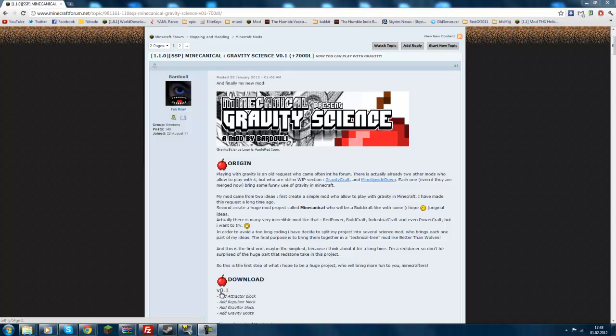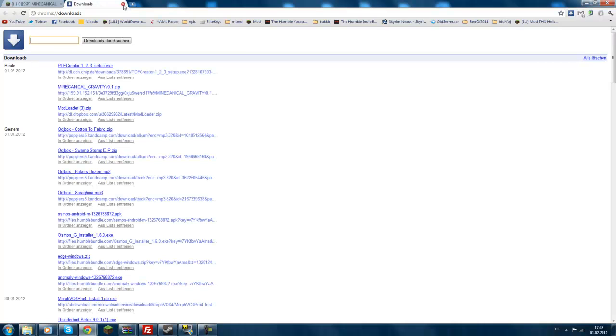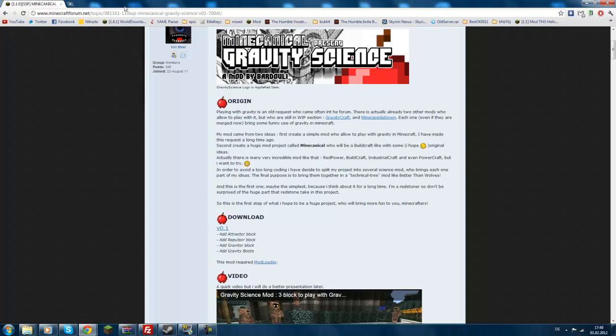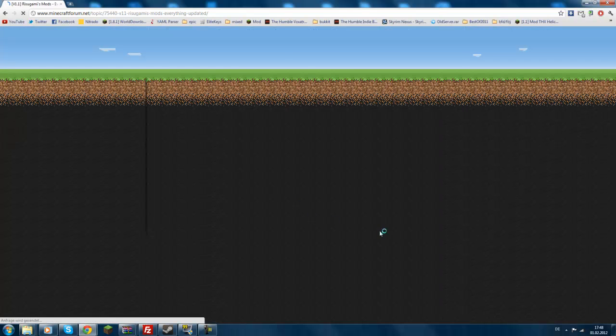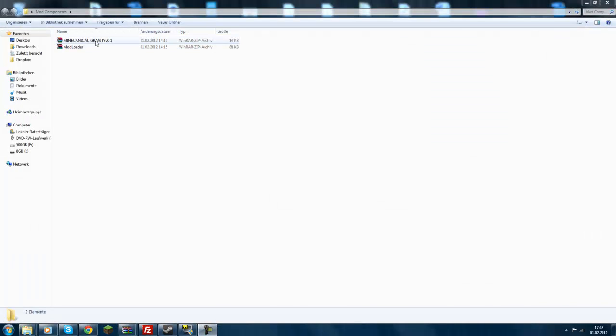For the installation, first go to the forum thread and click on the version 0.1 download link. It will download the Mechanical Gravity 0.1 zip file. Then download the ModLoader by scrolling down and downloading via Adfly if you want to support the creator, or use the direct download to skip ads. After that you should have those two files. To open them you need WinRAR or 7-Zip installed — just Google it if you don't have it.